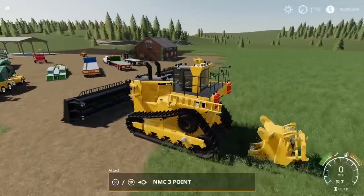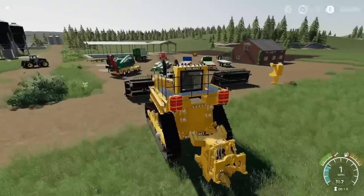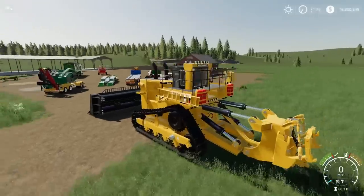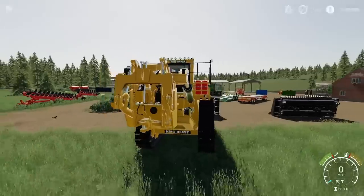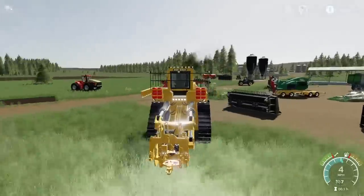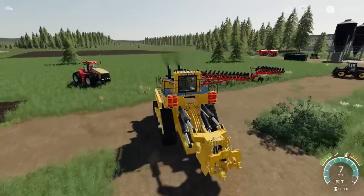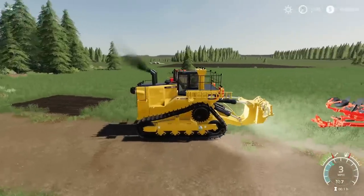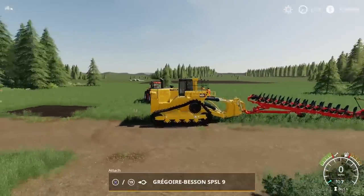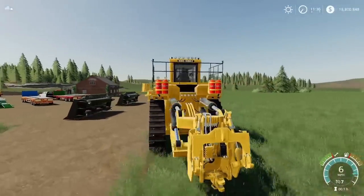On the back we can have the NMC three-point link attacher — so you can hook up anything three-point related. If you want to pull fifteen ploughs, absolutely go for it. It does any farming jobs because it has a three-point link. Put the SPSL9 on it and you can plough regularly. It also has a trailer hitch down the bottom if you want to move things around — pretty impressive in its own right.